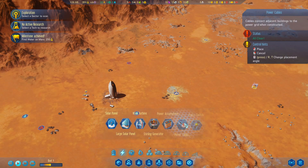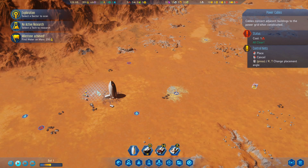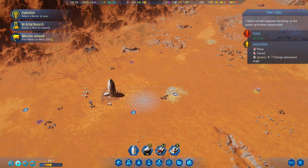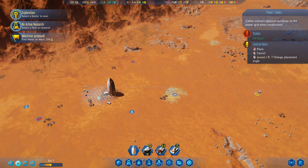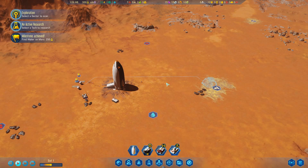Here we go with power cables - we'll bring them all the way from this generator in as straight a line as possible. Just saw a meteor impact up there. We'll bring the power all the way down to our concrete extractor. Power cables kind of act as roads in a way that other building games work because you can build buildings onto them, but there's obviously no traffic through them. It's just a way of placing your infrastructure.